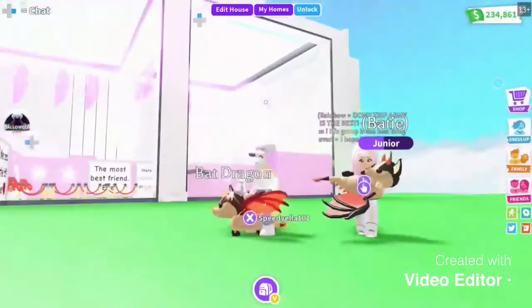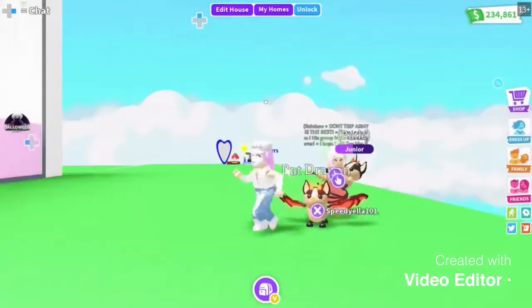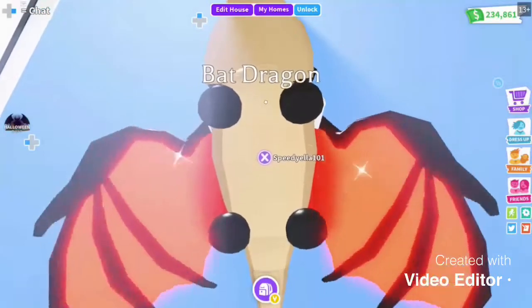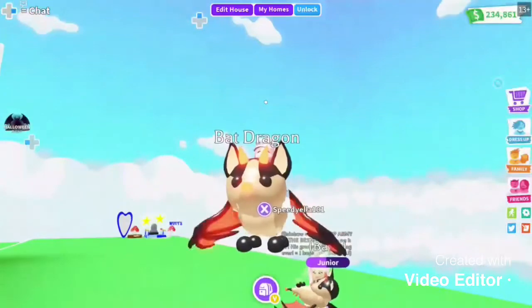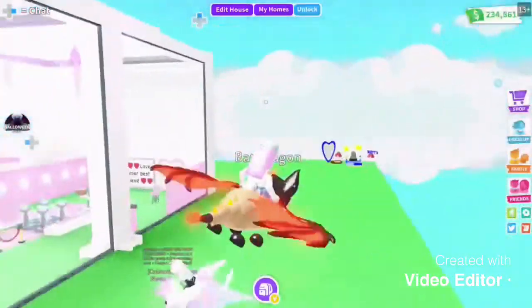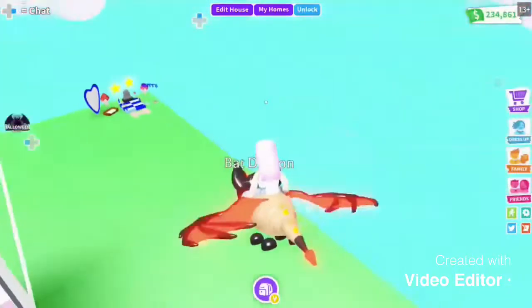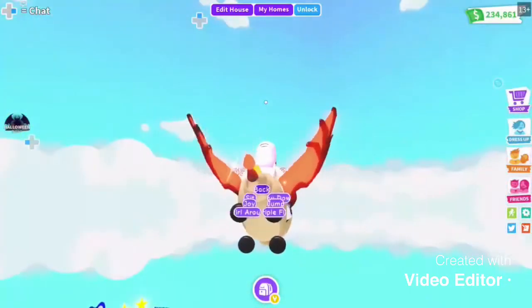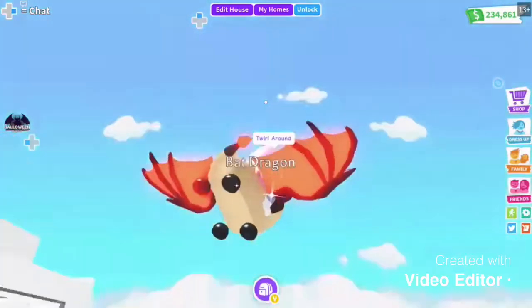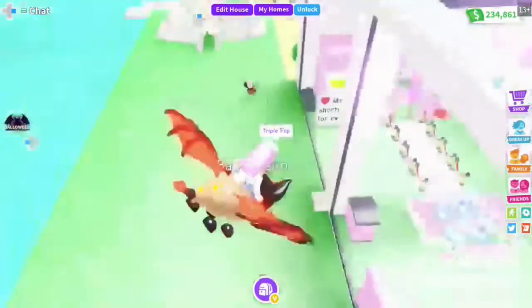Then we've got the Bat Dragon. My one is flyable and it's very cool. It is 180k, and for four of them it is 720k. They're very cool. The tricks are — here is the Troll Around, and the next one I like is the Triple Flip. They are very cool.